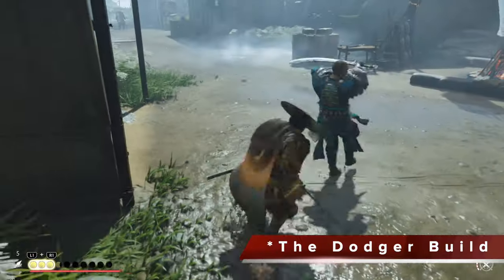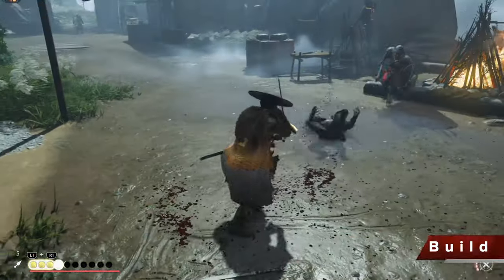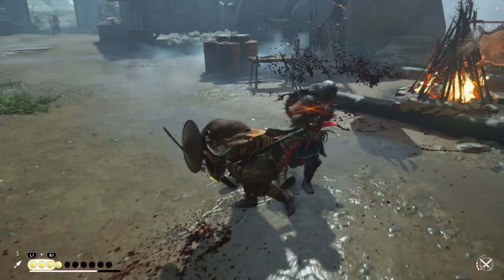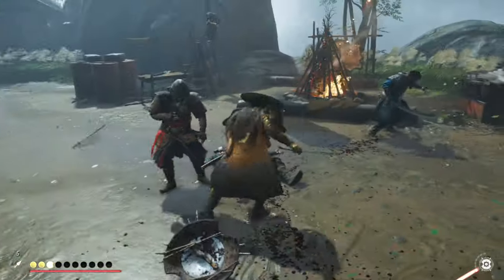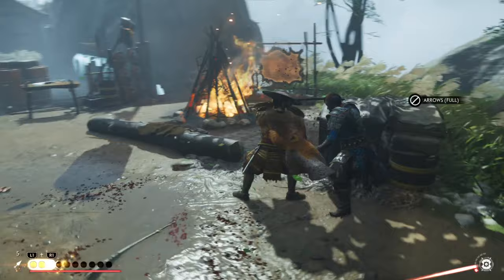Now let's take a look at the second Saragami build, which is what I call the Dodger build. With this one, you get stronger as you get hit. Any one hit you take, even on Letho+, your heals give you all of your health back and put you into this trance where you slow down, perfect dodge, and do blinding attacks, as you can see me do right there.